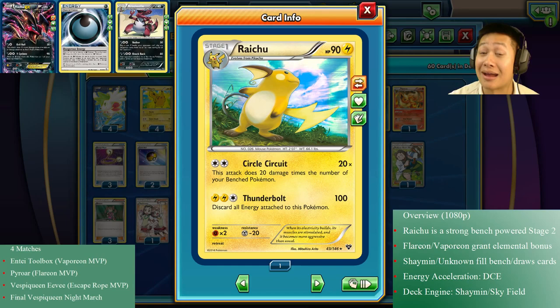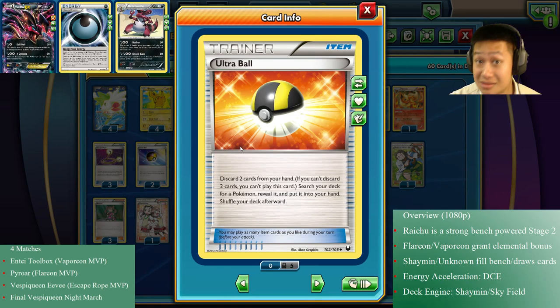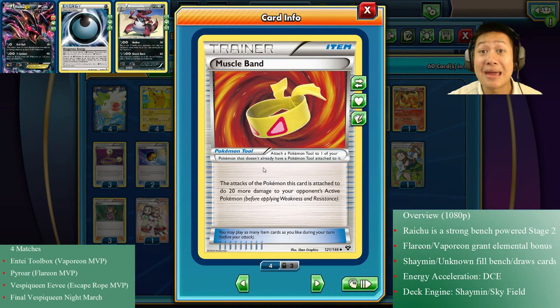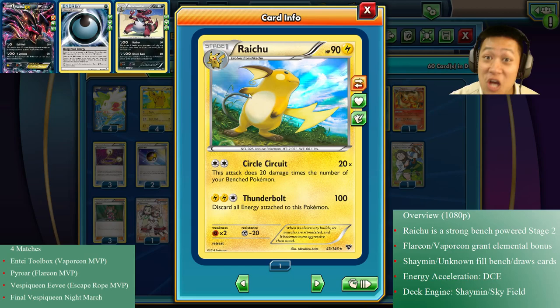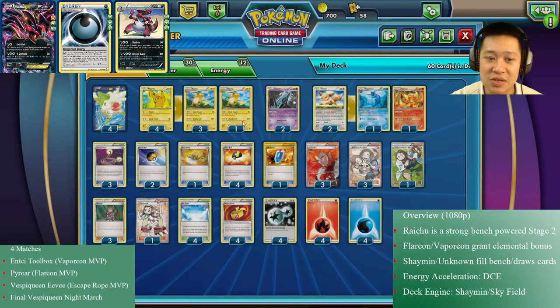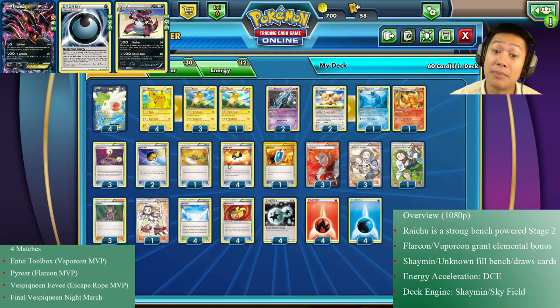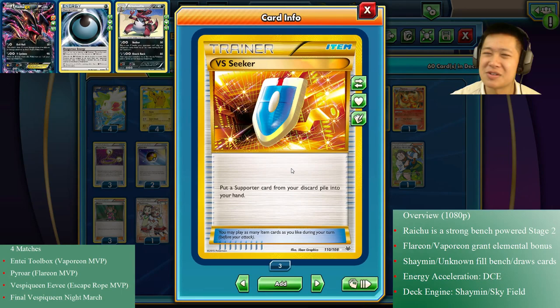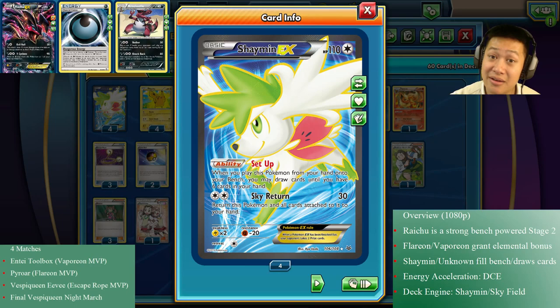I'm running Escape Rope — very useful in certain games, because forcing your opponent to switch Pokémon is like having extra Lysanders. I'm using one Sacred Ash because I have to trade evenly with low-hit-point Pokémon, so when they go down I really need them back. This is not Night March or Vespiquen — they're coming back into my deck. I have Ultra Balls, which are really important to make Shaymin work — you discard energies, shrink your hand, and pull out Shaymin. Muscle Band is like another bench space: it gives Raichu one-shot potential on EX Pokémon if you max the bench. Level Balls grab core Pokémon — Eevees, Flareon, Vaporeon, Raichu. And one Vs. Seeker to grab a supporter when needed.